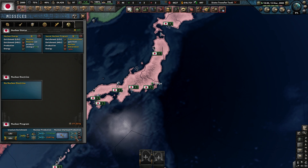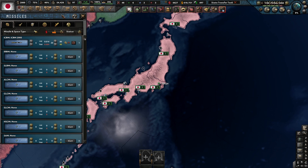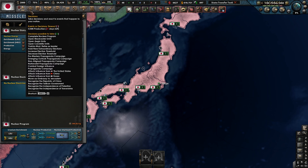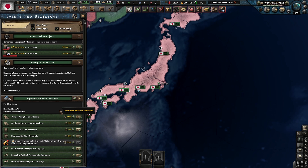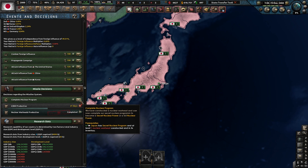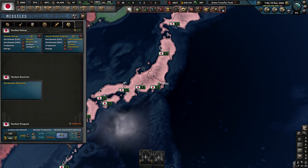After the countdown hits zero, we now have some nuclear warhead stockpile. After you produce your first nuke or warhead, you need to go to your decisions tab, go to 'complete nuclear program,' and click it. That option is only available after you produce your first warhead.